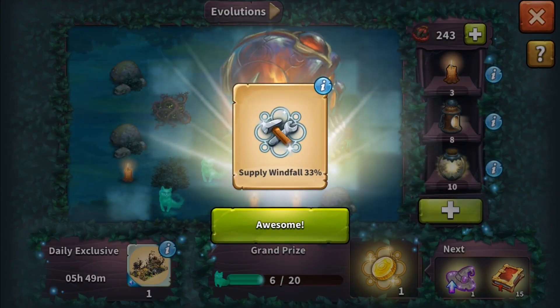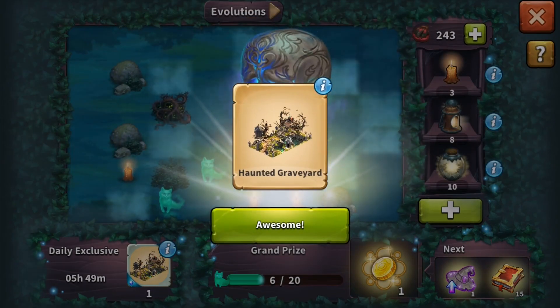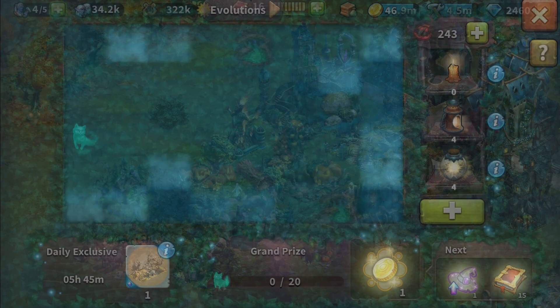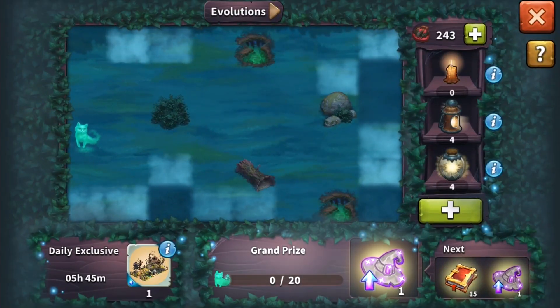These rewards include knowledge points, unit instants, and various Halloween-themed daily exclusives. As you find your way through the haze, you will also encounter many friendly spirits. These cat-shaped familiars help you unlock the grand prizes of the event shown at the bottom of the event screen. Collect 20 friendly spirits and magic will happen! A new grand prize is unlocked and you can start anew to gather another set of 20 friendly spirits to unlock the next grand prize.